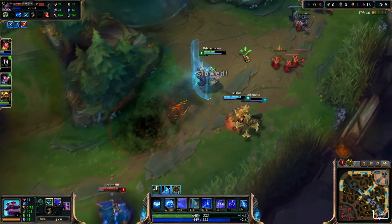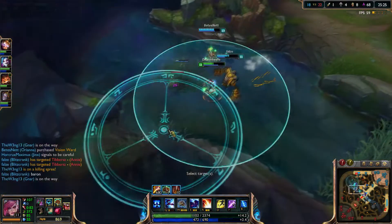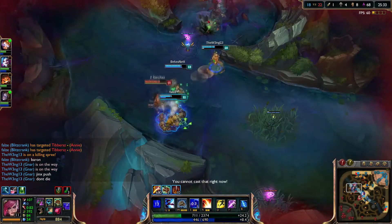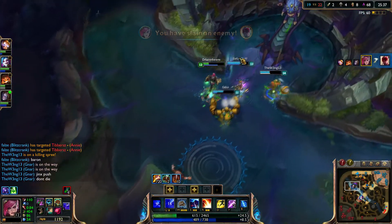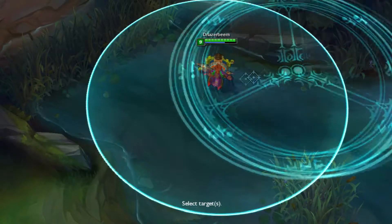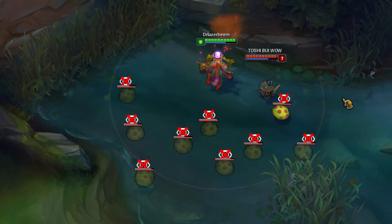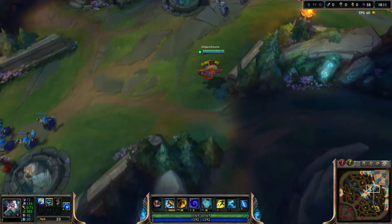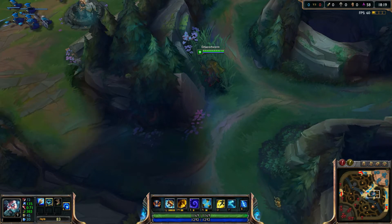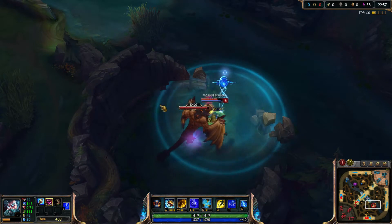Now that we have gone over the actual wards, one should also know warding accessories. There are two of these: the sweeping lens and the scrying orb. The sweeping lens is typically used by the jungler and the support after obtaining the sightstone. They are used as anti-warding tools — when used, they show any enemy stealth wards in a certain area, allowing the user to destroy them. They also reveal stealthed enemy champions as well as hidden objects like Teemo mushrooms. Once upgraded, they last a bit longer and are not restricted to a single area. The scrying orb is used by squishier players on the team, such as the ADC and sometimes a mid laner. When used, it reveals a small area for two seconds but does not show stealthed enemies. When upgraded, it gets a longer range and places a stealth ward after being used.